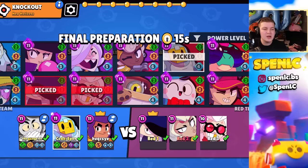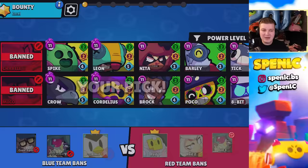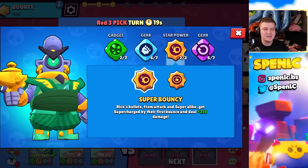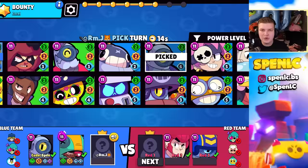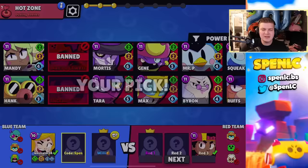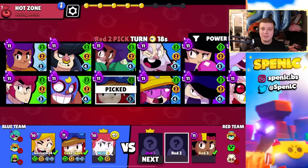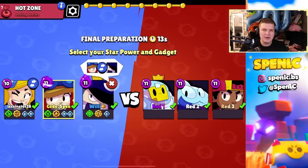It's very important to know the meta because forgetting to ban key brawlers can literally throw you the game. For example, if the opponent gets first pick and you forget to ban Larry and Lawrie or Leon, it becomes extremely hard. In more unbalanced metas — when Larry and Lawrie, Fang, or similar brawlers were broken — leaving them open would cost you the game. For sixth pick, make sure you're banning assassins, throwers, or brawlers that counter your composition, like Fang or Leon against snipers.